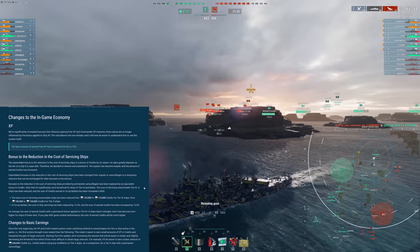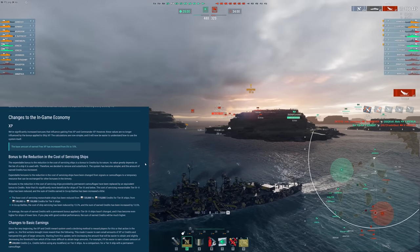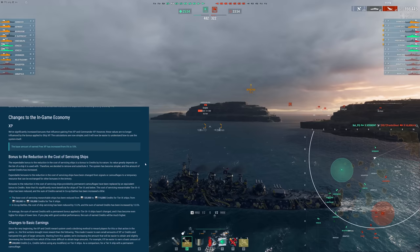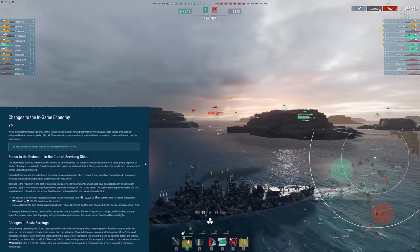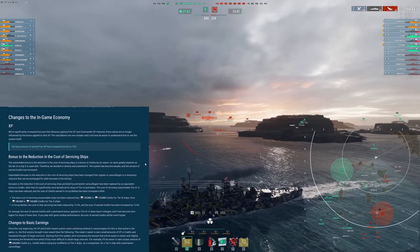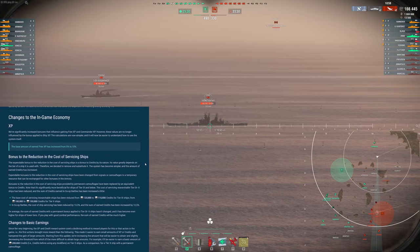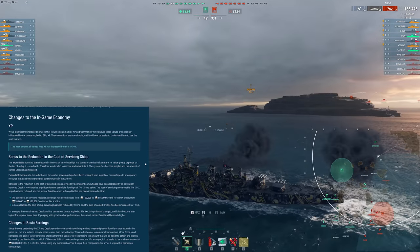One of the most complicated parts of the old system was how experience was divided out. Base experience was multiplied by your normal XP multipliers, and then free XP and commander XP were calculated on top of that boosted XP base value. It was really complicated to know what the best combination of flags and camos was to get the most out of your economy. With the separation of all these values this is going to be a much simpler way to maximize your XP gain across each category: Free XP, Commander XP, normal XP, and credits.